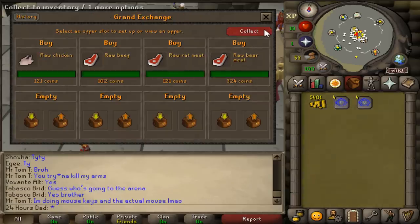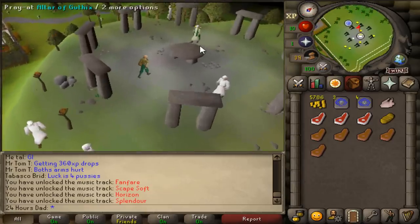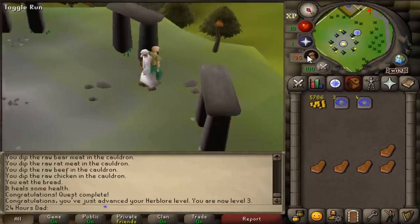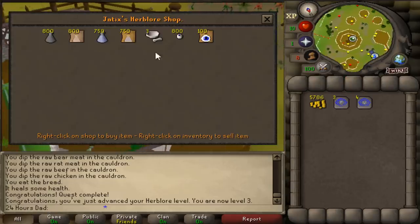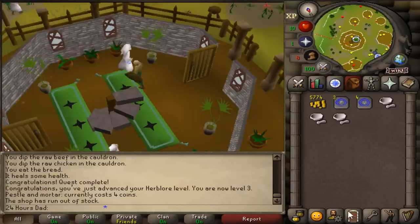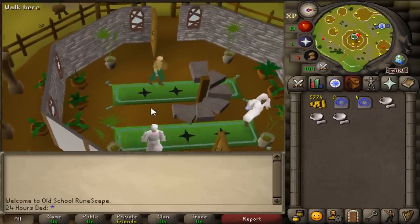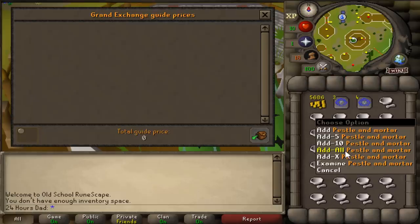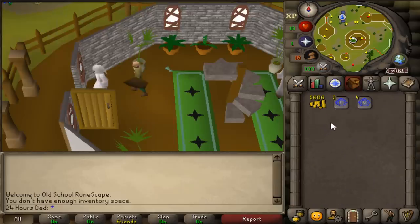Now at the Grand Exchange, I'm getting supplies for the Druidic Ritual quest, plus a few Falador and Varrock teleports. Druidic Ritual is complete — you get three Herblore, but that's not what we care about. We want to buy pestle and mortars from the shop for only four coins each. I'm going to hop through every single world buying them. We bought an entire inventory for under 200 GP and already turned that into 14k in one inventory.